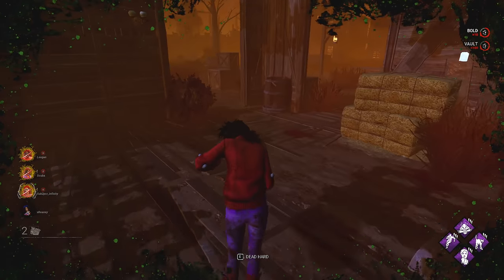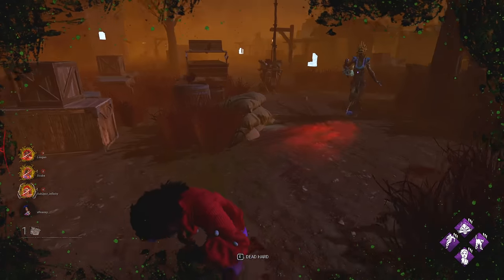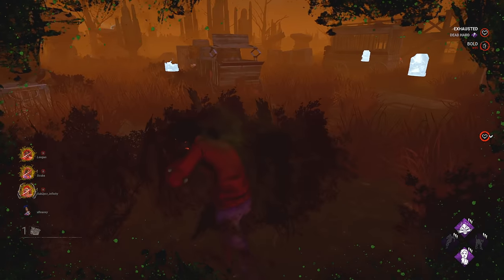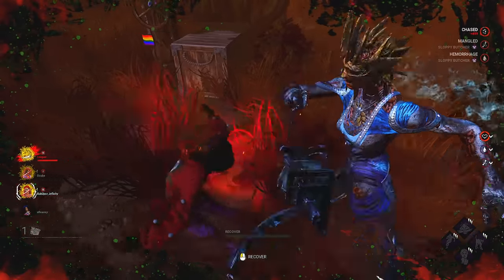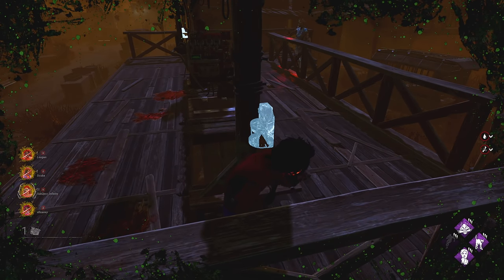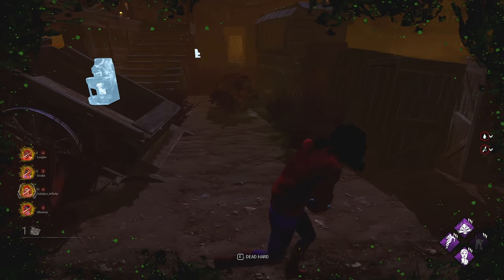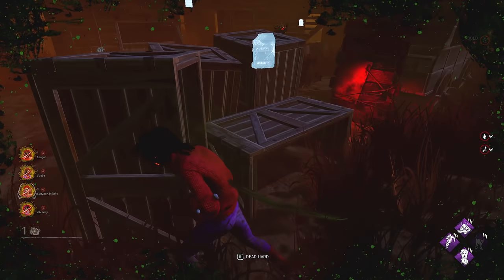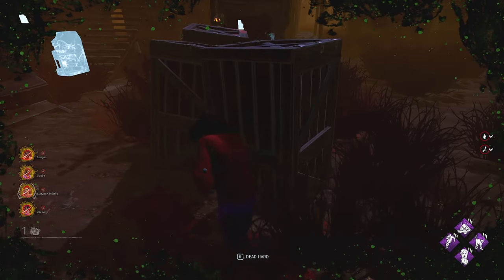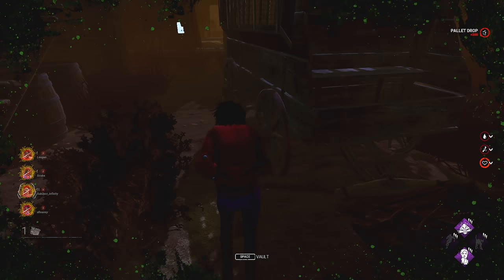Take this vault — oh that's blocked now. I need to hope for a pallet here. I can dead hard to this pallet — but there's no pallet, it's already been used. Okay I'm dead. She's on her way up here — we can just bait this vault. We take it there, go this way, then we go back to pallet. Just loop this — got all these mind games though. Big swing. Yeah I had to dead hard there, she actually got me.